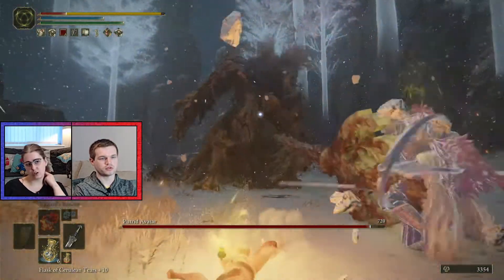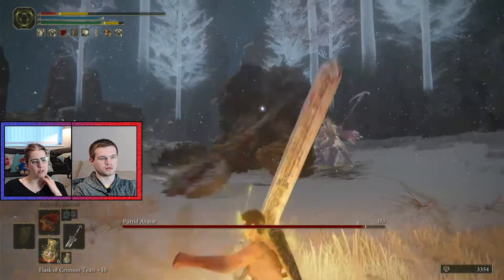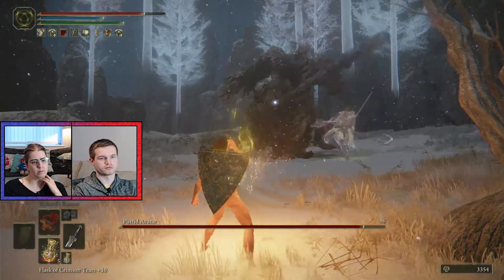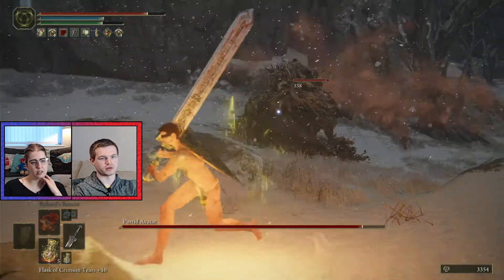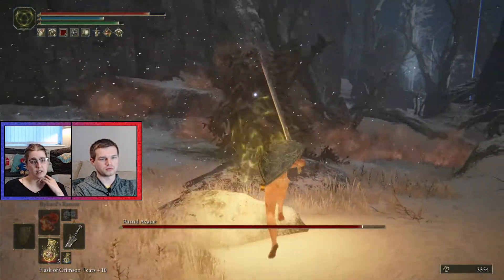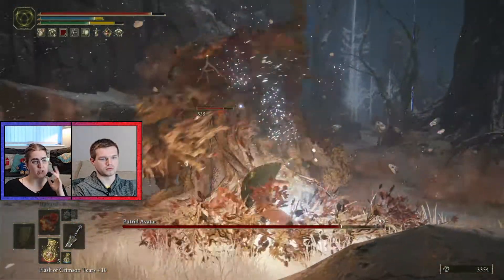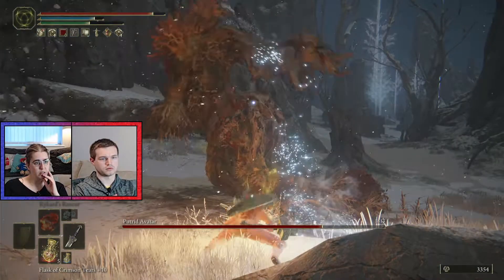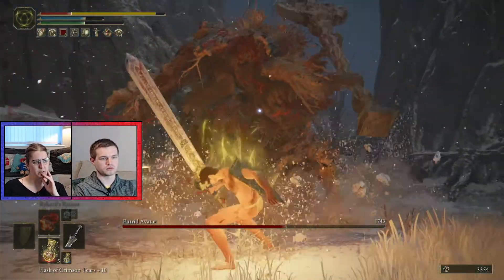Oh, Putrid Avatar. Use fire. You're being buffed. Yes, because that's what Finlay does. If you want naked, you won't die immediately. It's a Putrid Avatar — I didn't realise that. Hence the same fire. It's the Scarlet Rot one. That'll do four times damage. Maybe we can frost it. Not this one, because you want to use fire with this one.